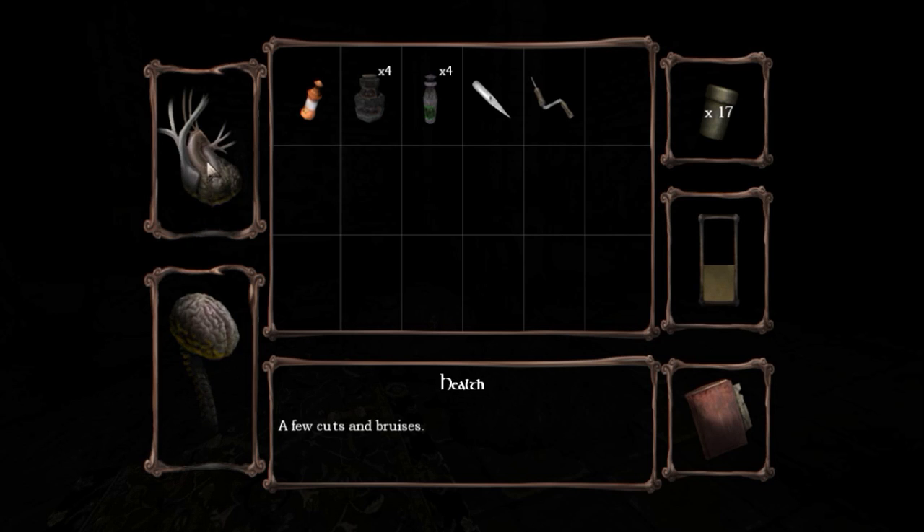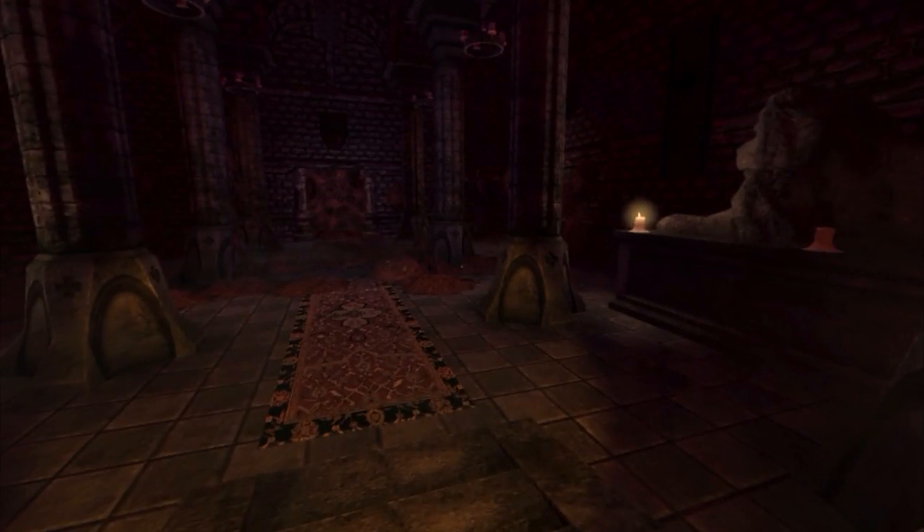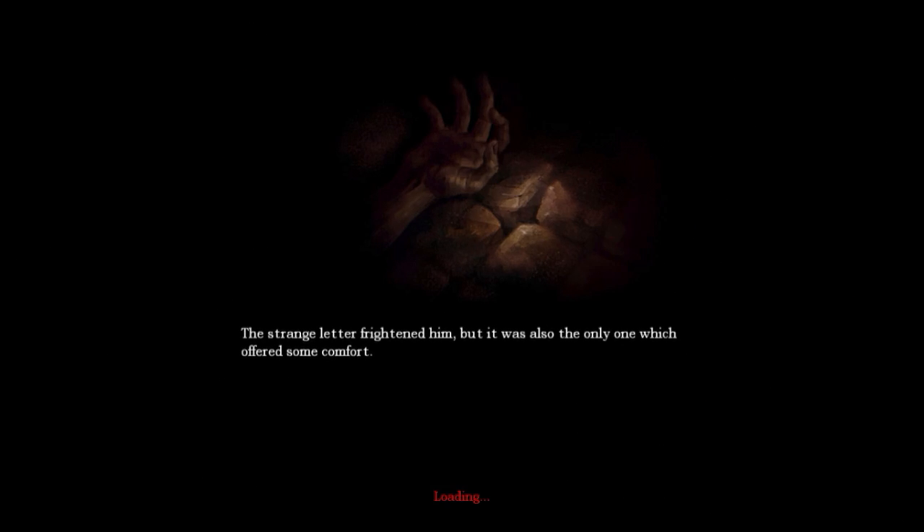Something like that drawer — or cabinet or whatever — that I opened that had skulls pop out of it. That's fine, because if the player doesn't open that they won't get spooked, so there's still some degree of player control. And if you're playing the game for a second time you'll know it's there and know to avoid it. We're going down several floors. The stuff is following us — totally unexpected.